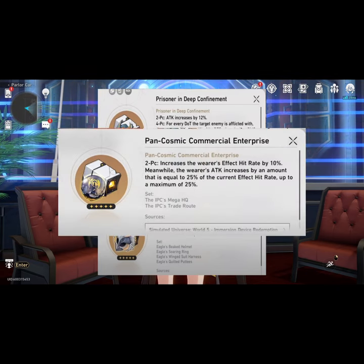Your best planar ornaments are going to be either Pan-Cosmic Commercial Enterprise or Permanent Frontline.